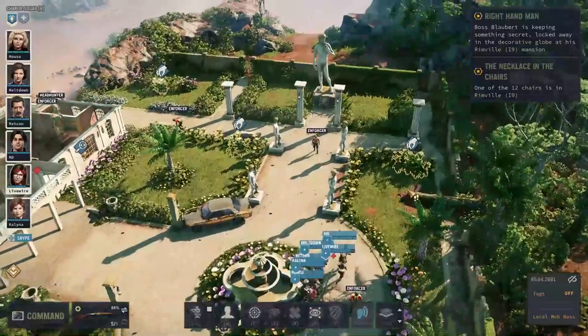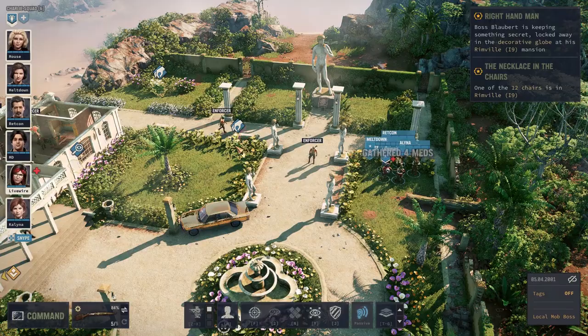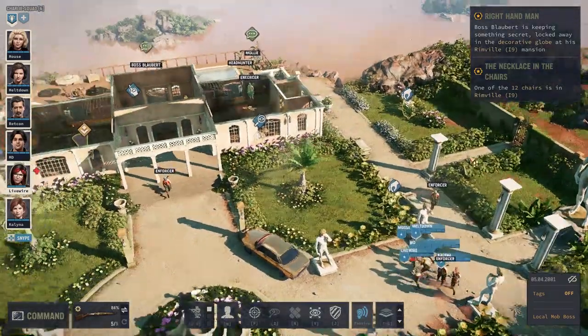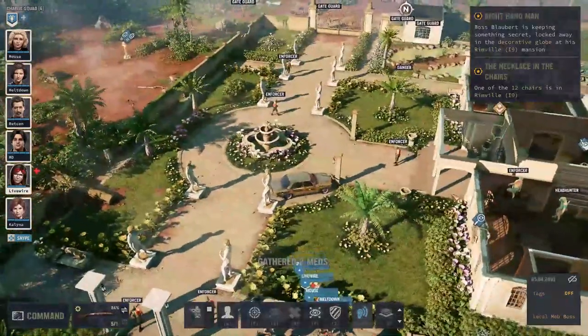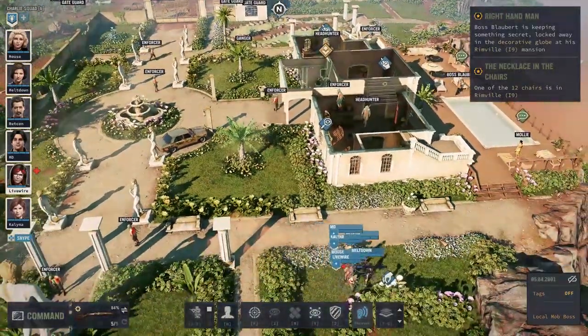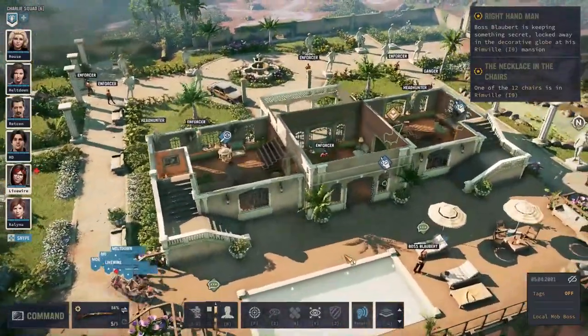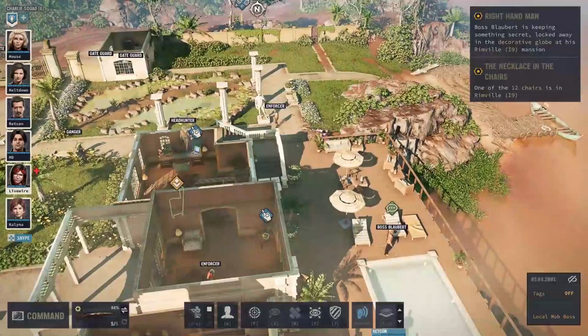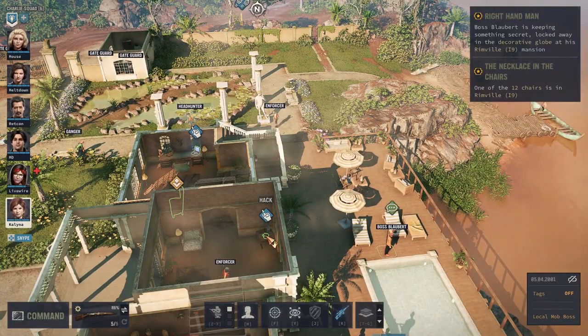Then we'll probably pop over to the church, get that treasure hunt taken care of, see if we can get a face-to-face with Smiley and figure out his deal. Maybe train up some guards — I don't think we maxed things out during our first pass-through. We've still got Camp Savant just north of Flea Town, so it's only a matter of time before they send something our way.